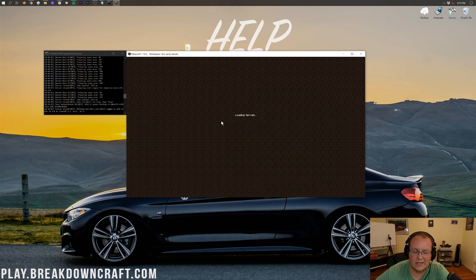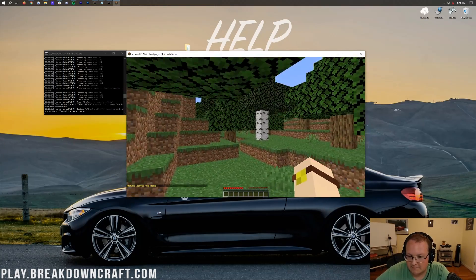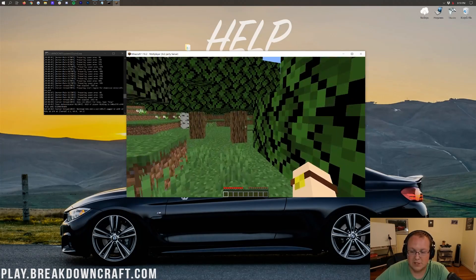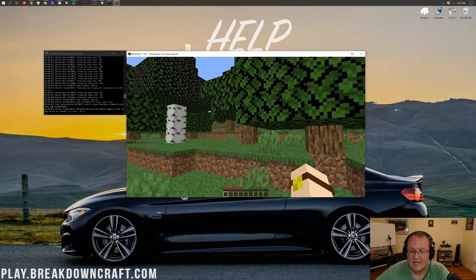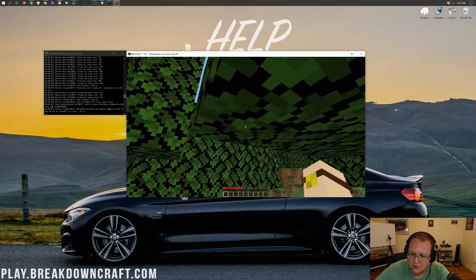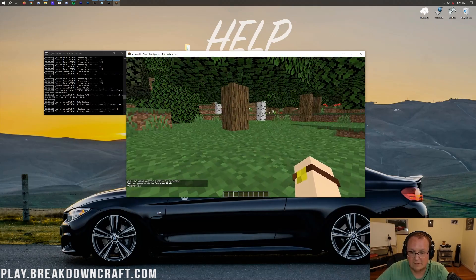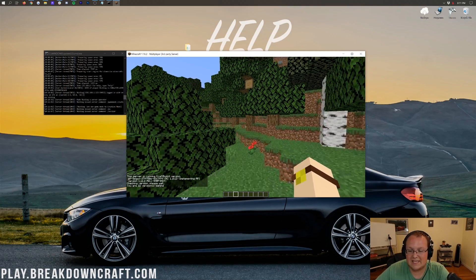We are now in the server — it is working and up and running. You can use it as a test server right now. For example, you can OP yourself by typing 'op' followed by your username in the console. You can then do things like switch to creative mode. You can also check for plugins. This is confirmed to be a Spigot server.